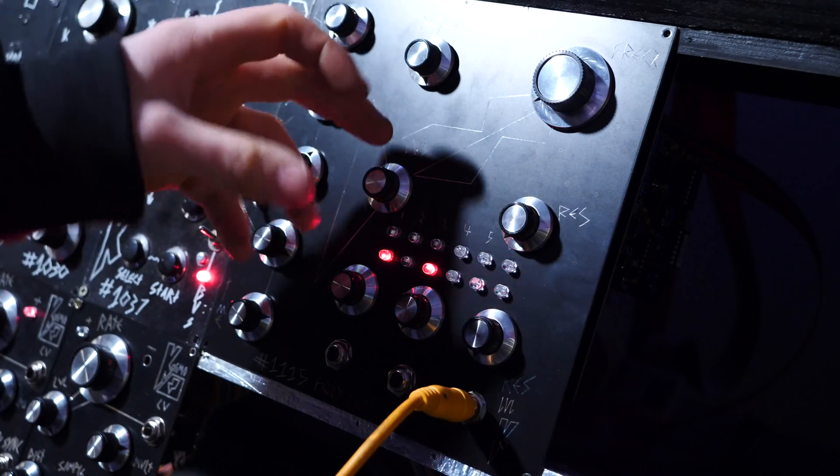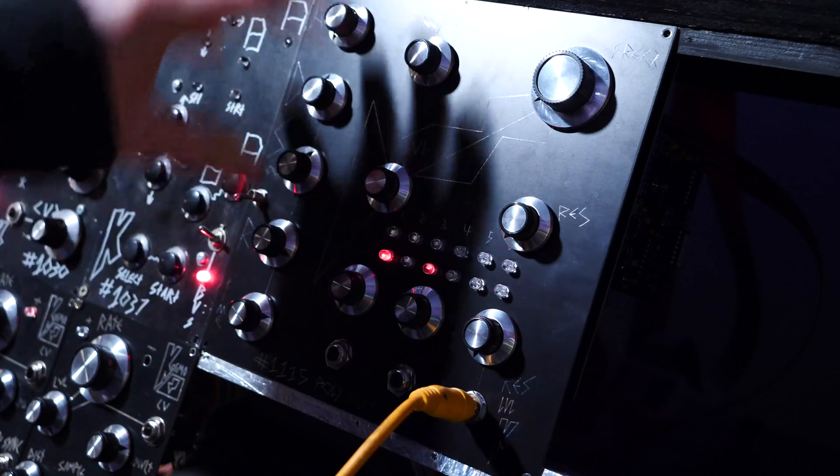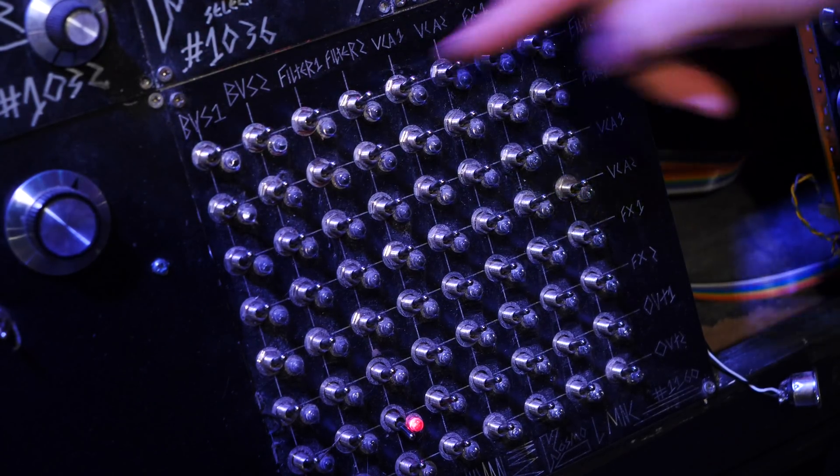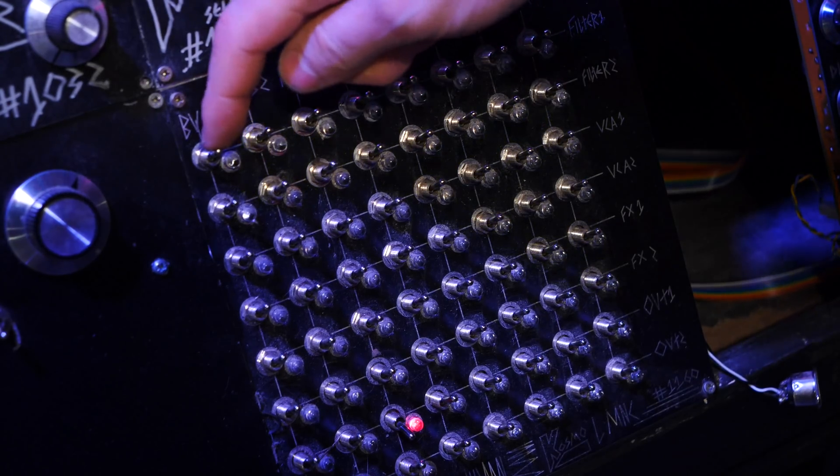Now that we know the filter controller works, it'd be rude not to get these Game Boys through the filters. So on this top line on the Matrix Mixer, let's just select what's going into filter number one - we want bus one from the Game Boys.